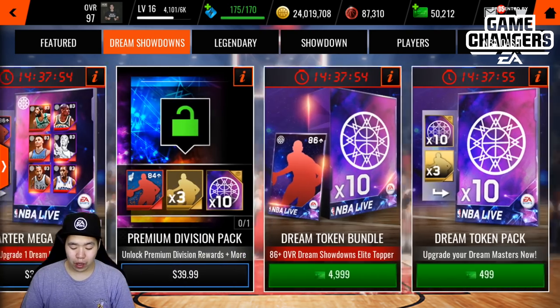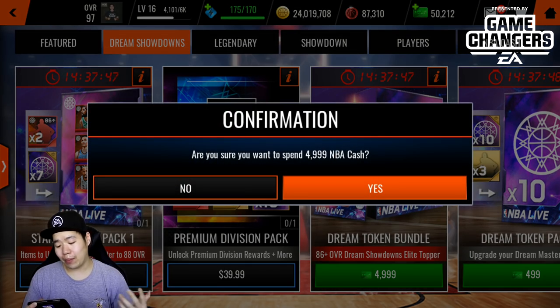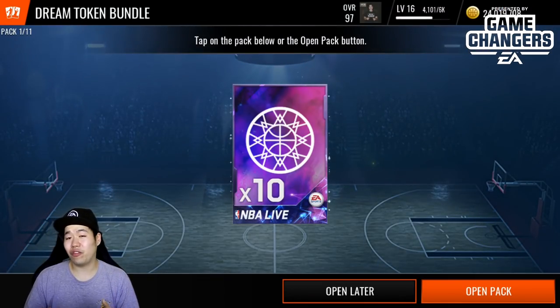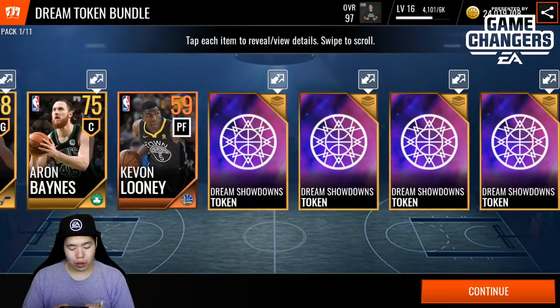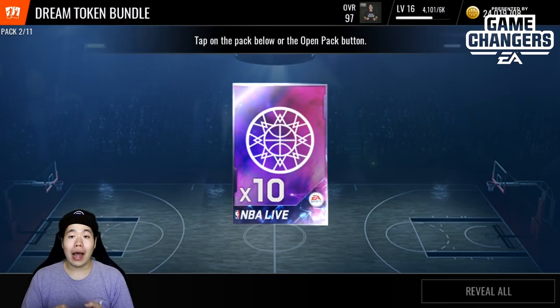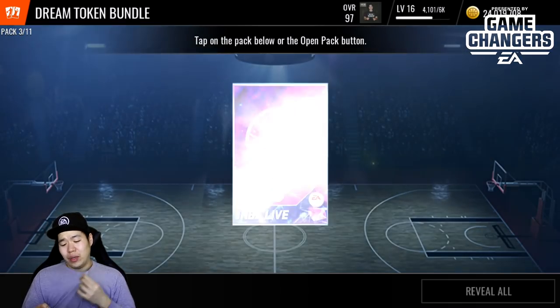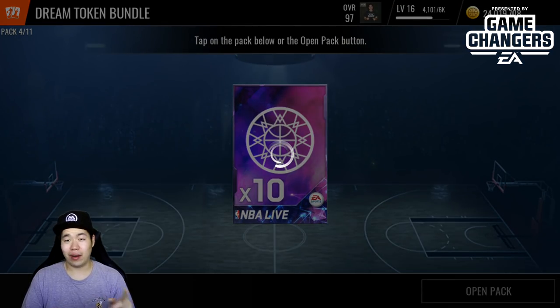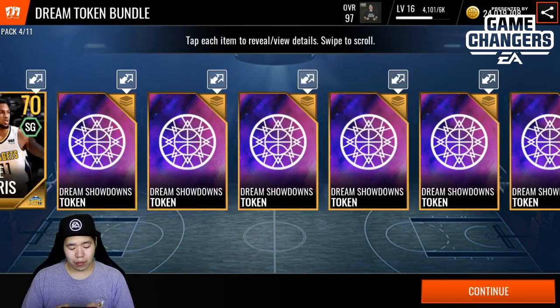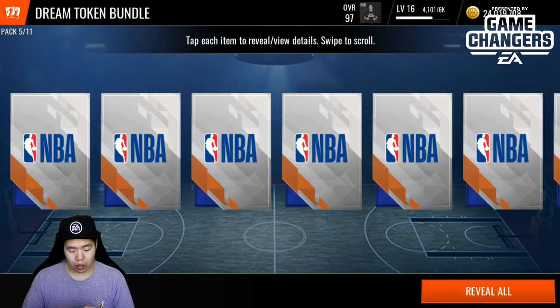We're gonna be opening the dream token bundles available in store. Each pack gives you three gold plus 10 collectibles. We'll open maybe two or three bundles — probably won't finish any players today but might as well try. We got a bronze player, which is a surprise. I'm wondering if you can actually get something cool from these bundles or pull elite players, because so far I haven't pulled one yet.